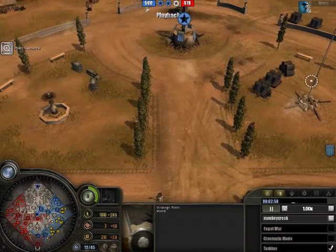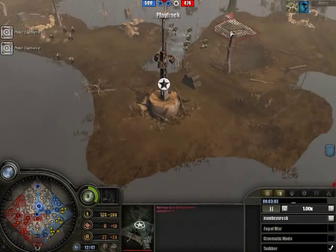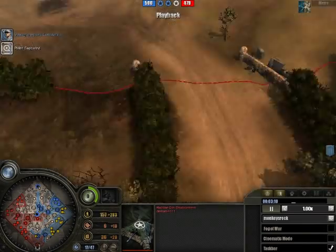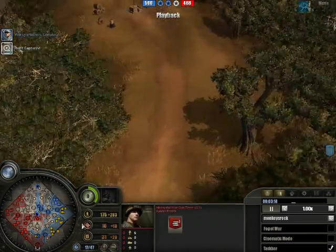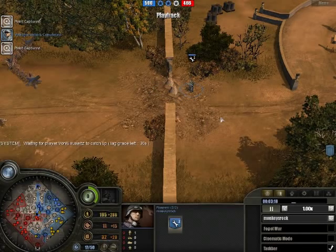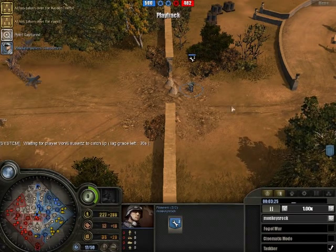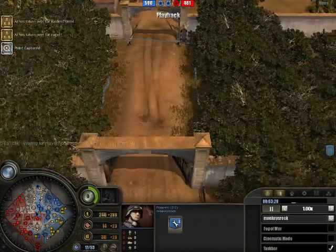I took this victory point up here, so the only victory point my team hasn't taken is this southern one right here. As you can see, the enemy is putting up some bunkers and defenses to take that. This is one of the things I like Pioneers to do - Pioneers, or Engineers, can make defensive structures such as barbed wire which stops infantry, or tank traps which stop tanks from rolling over.